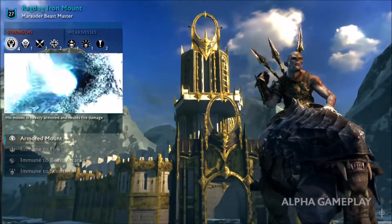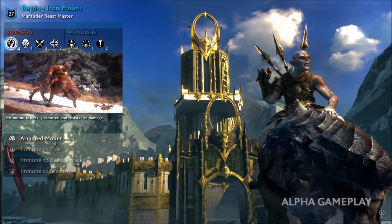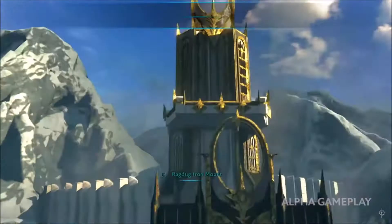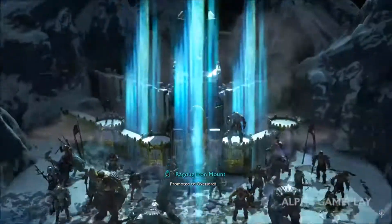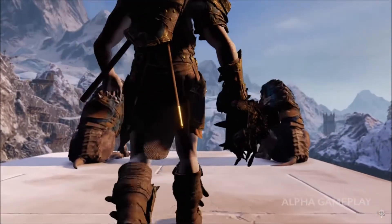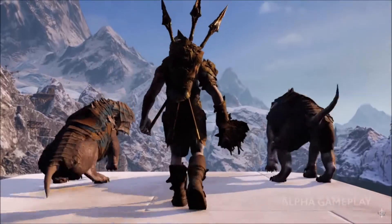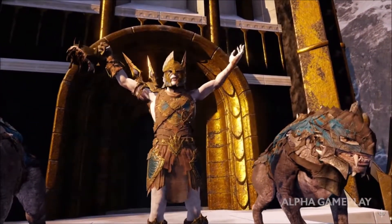But we're going to promote Ragdug — the warchief who charged through that artillery assault and helped us bring down Ur-Hakon the Dragonlord. As a marauder, he can loot and pillage the region for us. With our new Overlord in place, we can upgrade the fortress, increasing its defenses and enlarging the size and power of our army.